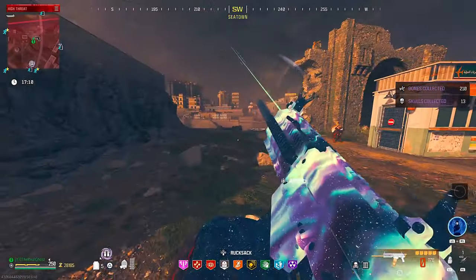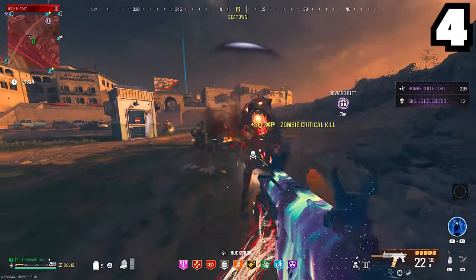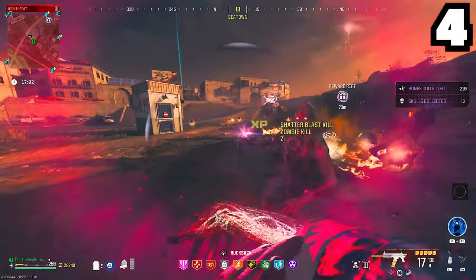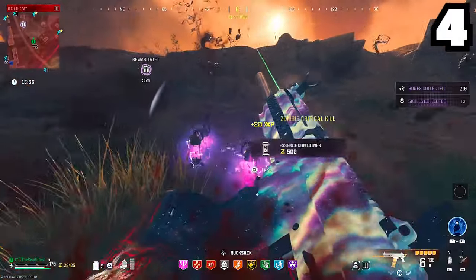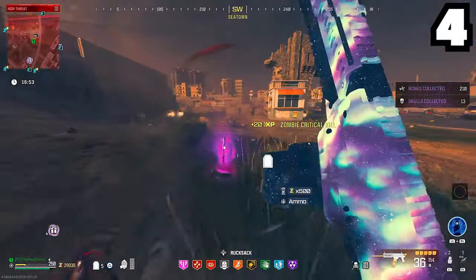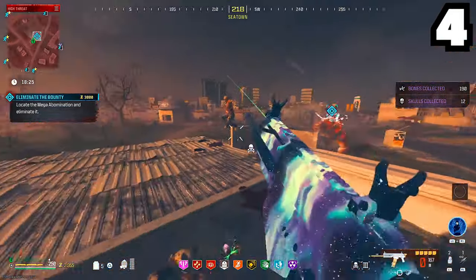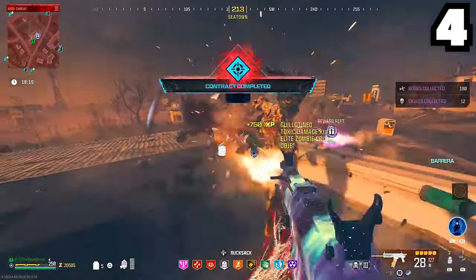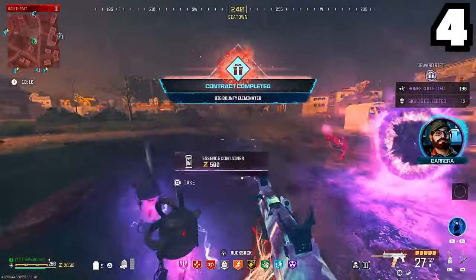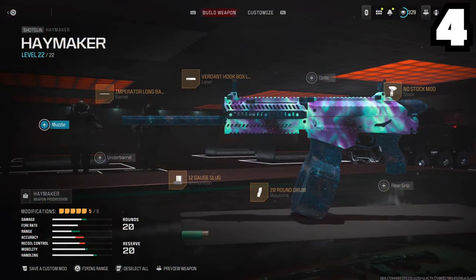Our number 4 spot is taken up by a shotgun I didn't think was going to make the list — the Haymaker. In Season 1 I tried it a few times and it was pretty rough, but after Season 2 they made some changes and now it's one of the best guns in the game. Pair it with slug rounds and a laser and you can just sit there and hip fire continuously. It's a very powerful gun, and that fire rate makes it incredible for killing those Mega Abominations. Put the no-stock attachment on and you have great movement too. If you used this in Season 1, come back in Season 2 and try it — you will be impressed.